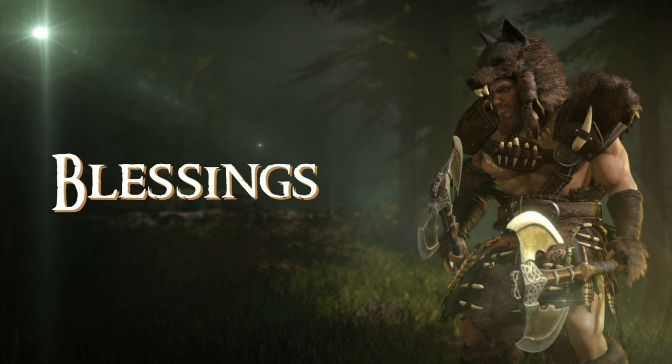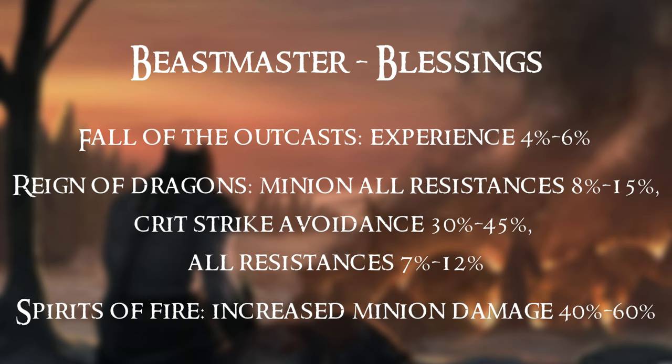Next up let's check out the useful blessings available in your normal timeline. Starting off you get Fall of the Outcast, which can give you up to 6% additional experience. Reign of the Dragons has quite a few nice options — Minion All Resistances, Critical Strike Avoidance, and All Resistances for yourself. You've then got Spirit of Fire, which can give you up to 60% increased Minion Damage. Now let's start breaking down the passive trees.